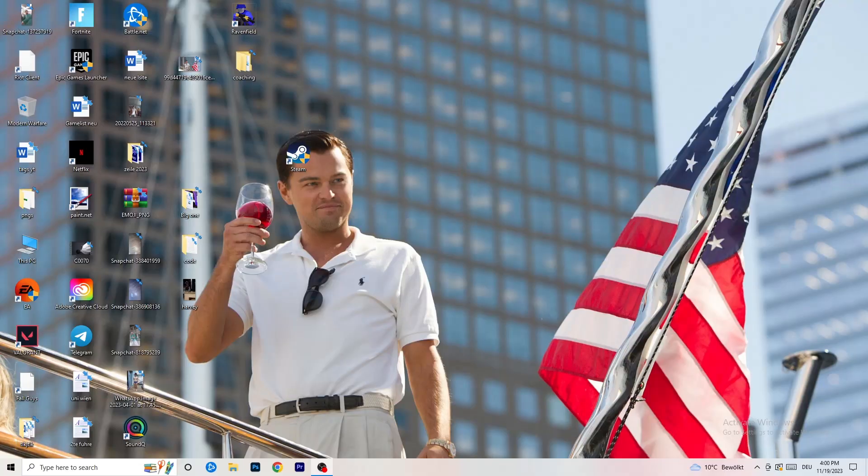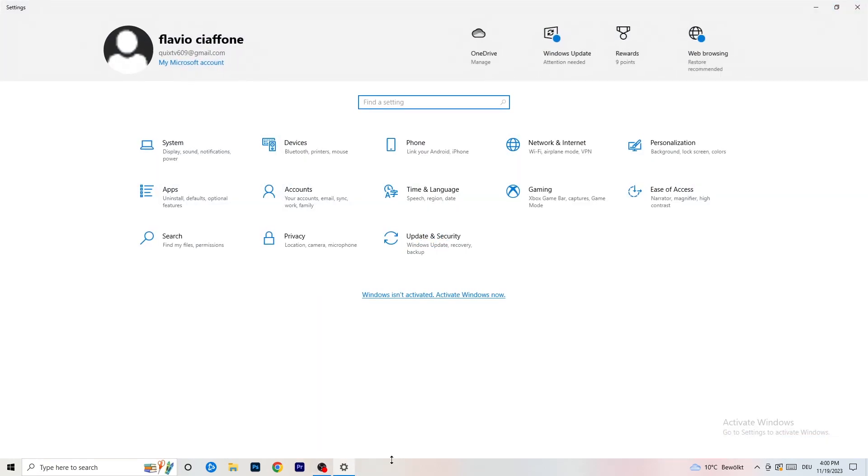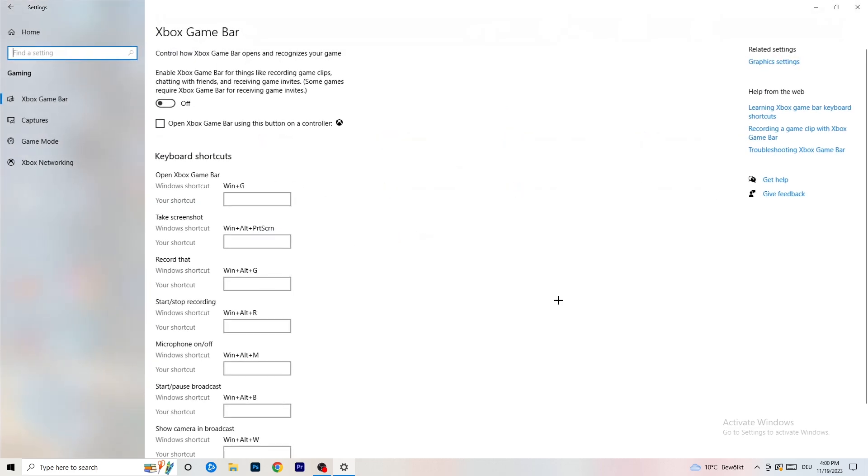The first thing is really simple. Go to the bottom left corner of your screen, right-click, and open Windows Settings — or press the Windows key and click Settings. Go to Gaming. Under Xbox Game Bar, you need to turn this off. It causes a lot of trouble especially on low-end PCs. You don't want anything running in the background affecting your performance.